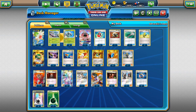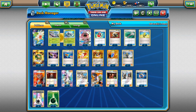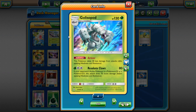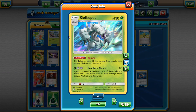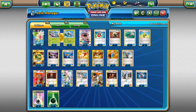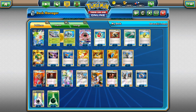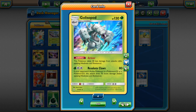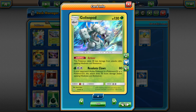Golisopod's ability and attack let it one-shot stuff, but there are many support cards needed. You do need two turns to build it up — one Grass and a DCE — which isn't easy. You can use it with Rayquaza or Lurantis GX, but playing it with disruption is probably the best approach. Hammers, Delinquent, Team Flare Grunt, and Team Skull Grunt are all here to slow opponents down while you set up your Stage One.